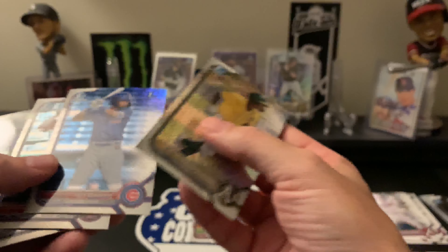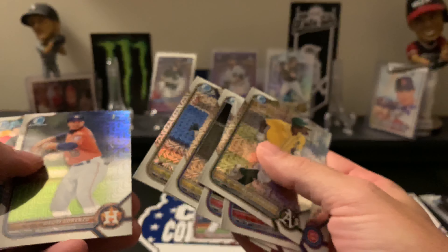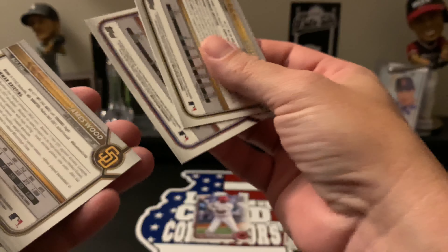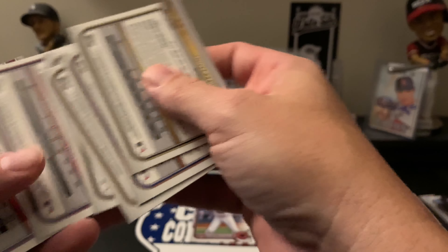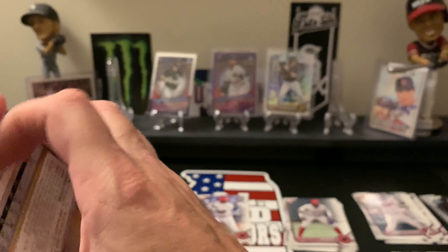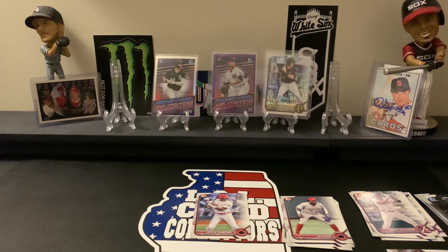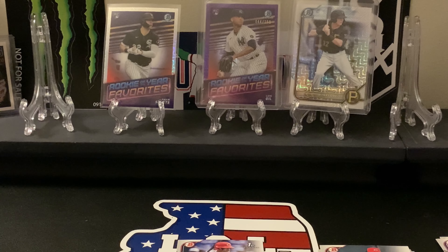So there you have it — didn't get the biggest names. We did get one of them though: the Henry Davis. But we didn't get De La Cruz, Watson, or Montgomery. Still got some good cards here and I really love this product. I think the next thing I'm going to try to get is the Bowman Chrome, and I'm going to try to get some more of this Bowman product.